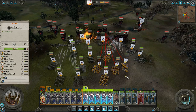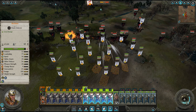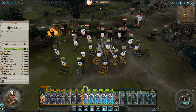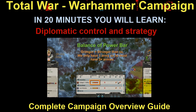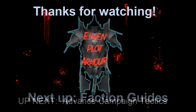Once you've won all your battles, enqueued new units and built all your structures, research some technologies, check your diplomacy, and end your turn. And that's Total War. There will be much more on province management and expansion, so please stay tuned to see how to take your game to the next level and thrive with any faction on any difficulty, even Legendary. My name is Ryder — please consider subscribing to Elven Plot Armor, and thanks so much for watching.